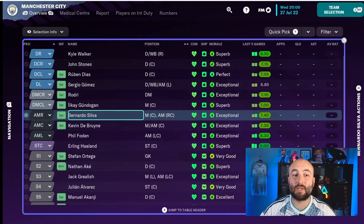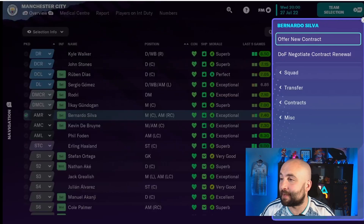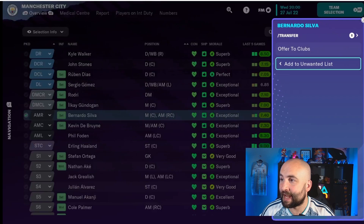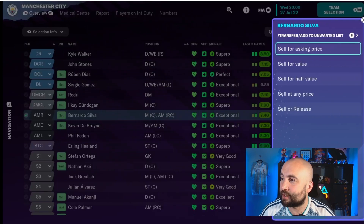What we're going to do is press the action button — you can see it's just over here. We're going to get a list of options. Come down to transfer and click that. We've got two options here: we're going to have to add them to the unwanted list, or we're going to get the director of football to try and sell them.